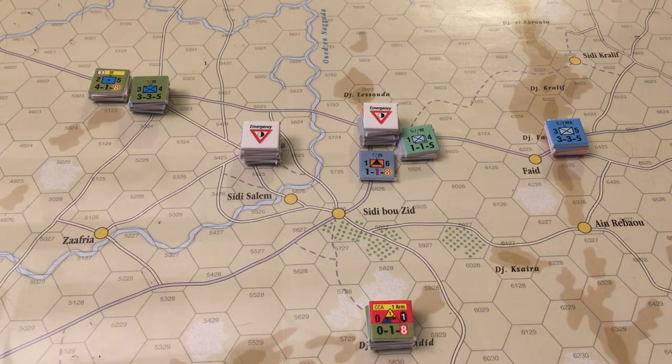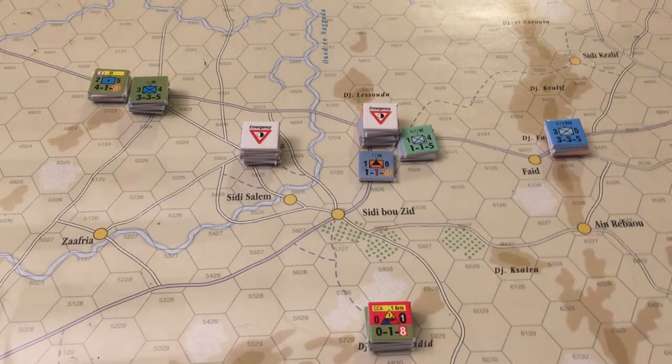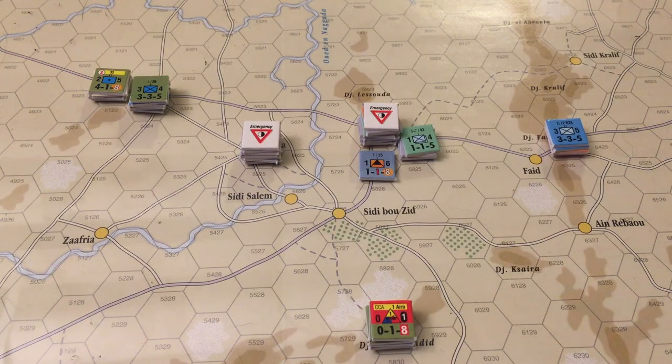So interesting turn of results. It's the Axis phase now. We rolled for weather — it is clear weather. That means we'll still have good effect from our air force. We're going to have to decide if we're going to do interdiction missions, or DRM modifiers, or airstrikes. I really haven't been using airstrikes at all — I need to think about that.